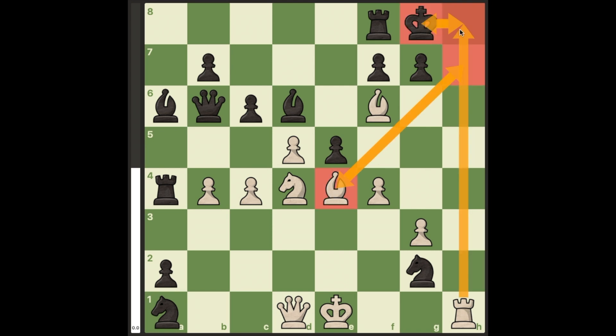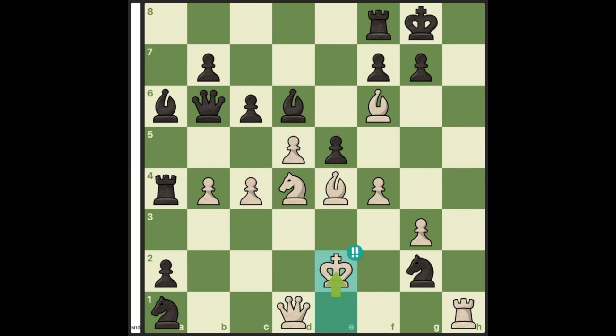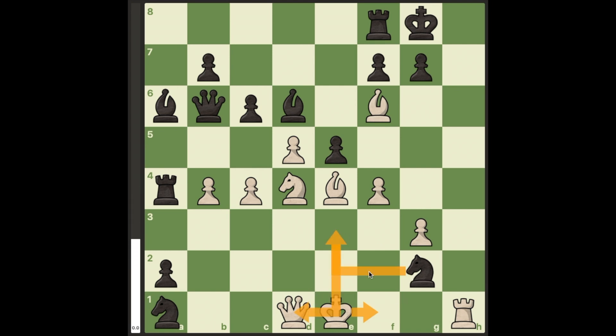That is why the only move to win is the brilliant bong cloud move king to e2. But why? First, king f1 allows knight e3 check with a fork. King f2 allows queen takes d4 check and queen takes d1.